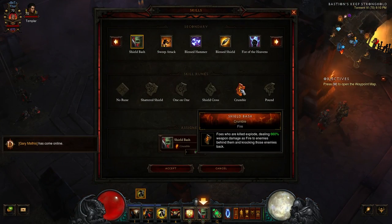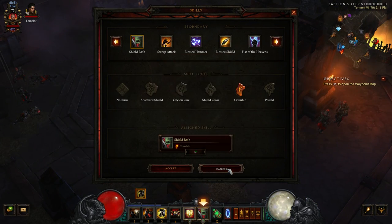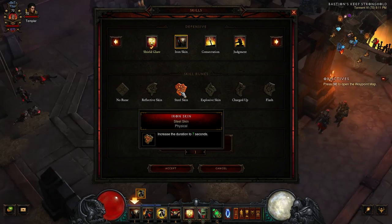Shield Bash with Crumble is your main attack — you're going to be spamming this quite a bit. Foes who are killed explode, dealing 660% weapon damage as fire to enemies behind them and knocking those enemies back. So obviously hitting something and killing it is going to do more damage as it splashes through. Now here's a couple of other options. Iron Skin with Steel Skin is really nice, especially if you're running Greater Rifts — you pretty much need it.